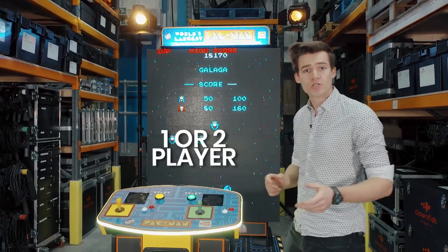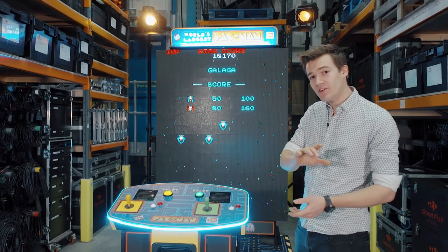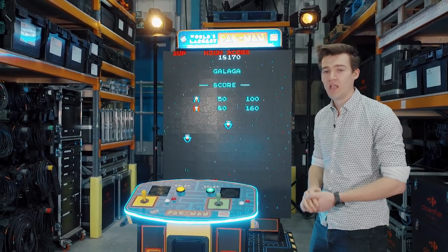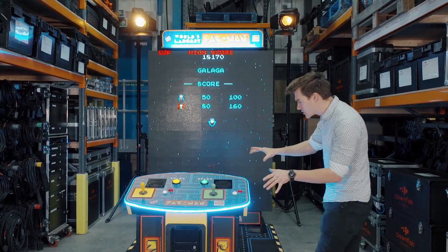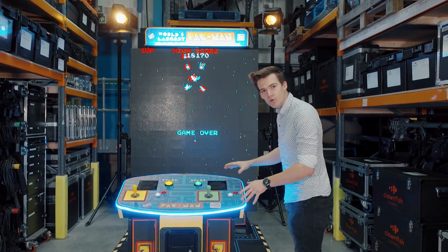You can play either Pac-Man or Galaga. It's one or two player, and it can either be free play or operated by tokens. There's a big leaderboard on there so you can compete against your friends, and all the lights on the control unit flash depending on what's happening in-game.